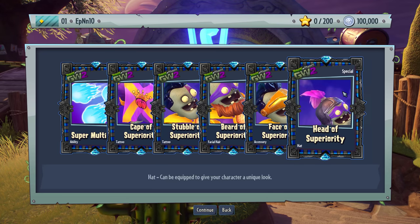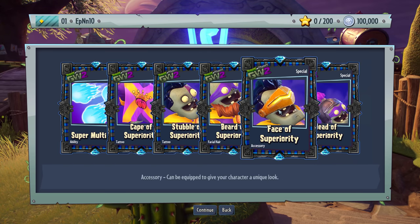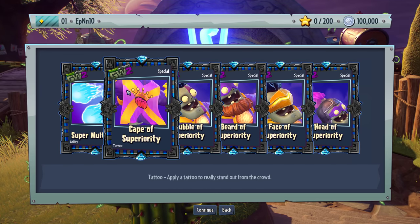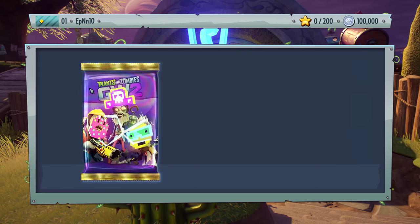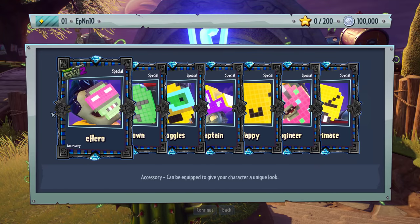Special — these are the one-time only packs from the Digital Deluxe edition. You get the Face of Superiority, beard stubble, cape, and Super Multi-Ball — that's an ability. It's basically the multi-rocket variant so you can throw fireballs and stuff. Zombie Emoji Pack — this is from the digital deluxe or the pre-order, I'm not sure, but there you have it.